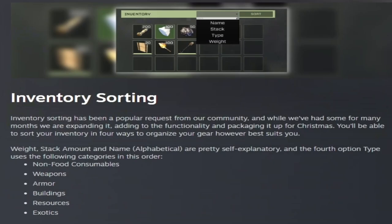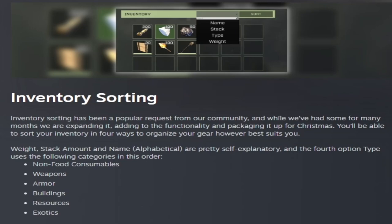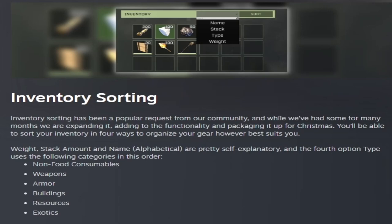Inventory sorting has been a popular request from the community. They added the ability to sort your inventory in four different ways to organize your gear. You can sort it by weight, stack amount, and name. The fourth type uses a category, which has six of its own different options: non-food consumables, weapons, armor, buildings, resources, and exotics.